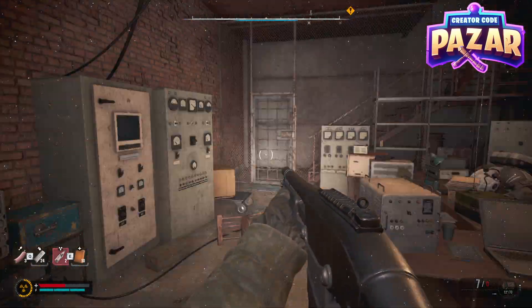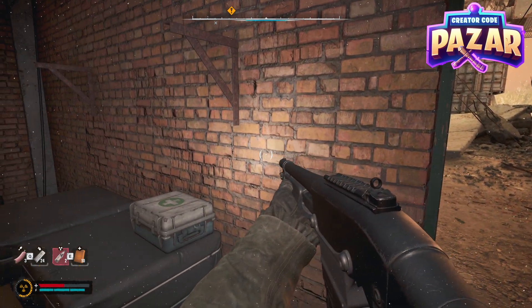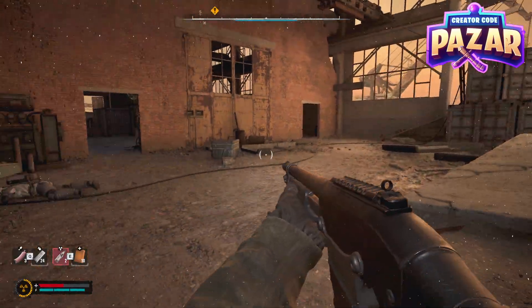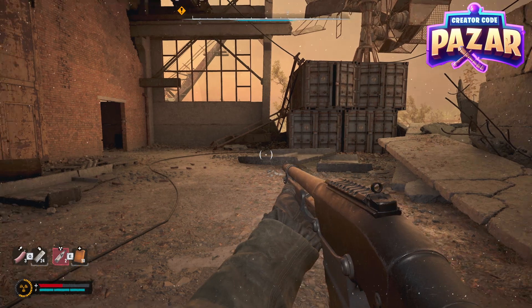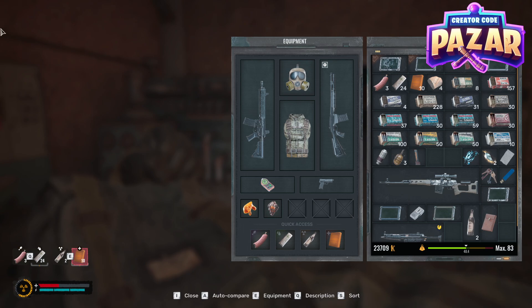What's up guys? In this video, I'm going to show you guys how to get rid of the white dots on your screen in Stalker 2: Heart of Chernobyl. The reason that you're getting these is because you have radiation poisoning, and we need to cure that. There are a couple ways that you can be getting radiation poisoning.